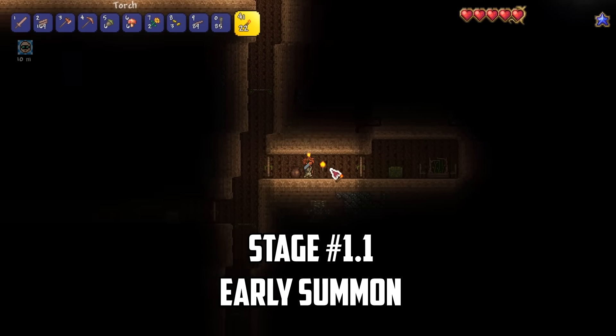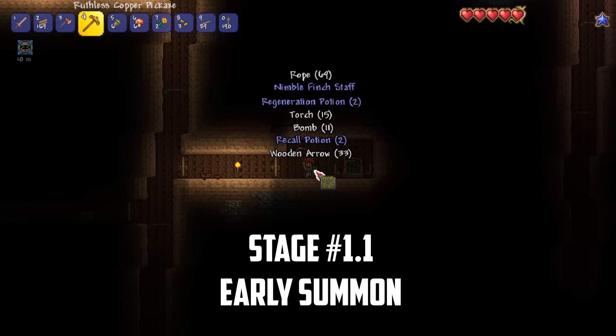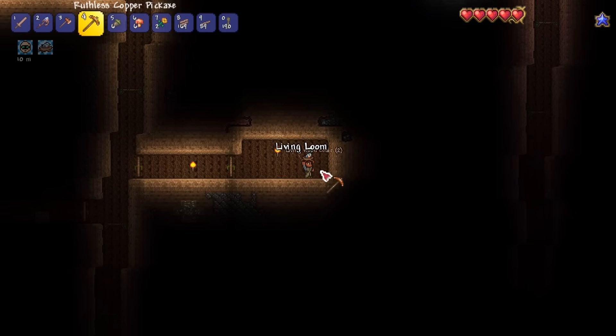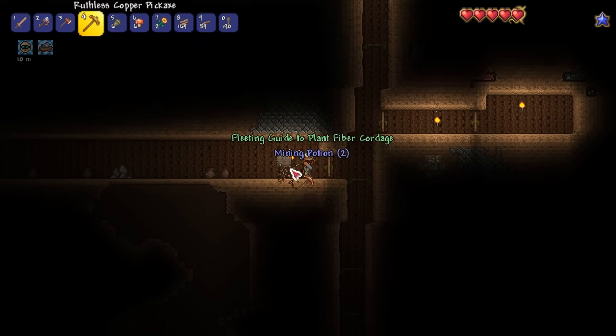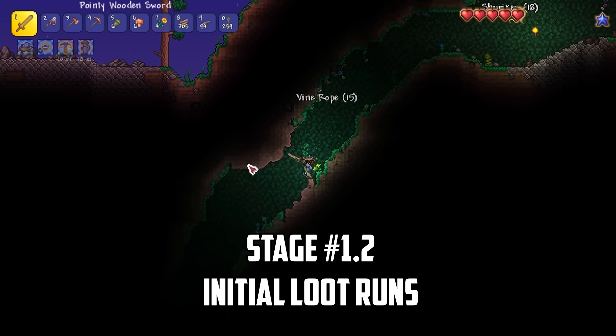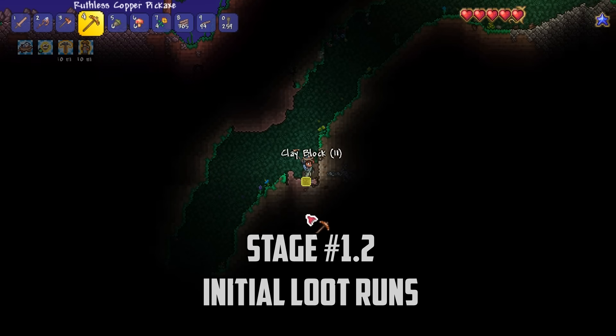One of the first things worth doing is checking the surface for living trees, as these can contain the Finch Staff Summon weapon. If we're lucky, we'll also find a Garden Gnome here which will slightly boost our luck when farming. Next, we'll need to earn some money for the Merchant to spawn, so I craft some torches and head underground to start looting.